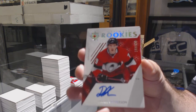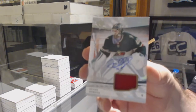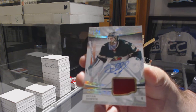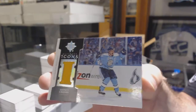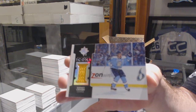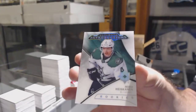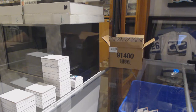For the Minnesota Wild, base jersey auto, Devin Dubnik. Told you — best checklist in the industry. Firm believer of that. Devin Dubnik. Icons jersey for the Penguins — Sidney Crosby. Icons jersey, Sidney Crosby. And an ultimate introduction of Miro Heiskanen. Dallas Stars — seems like you're getting at least one Heiskanen per case.